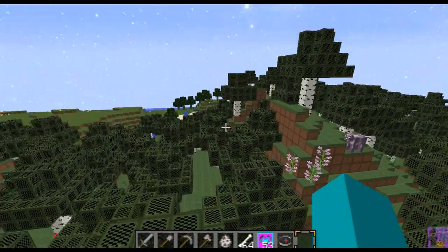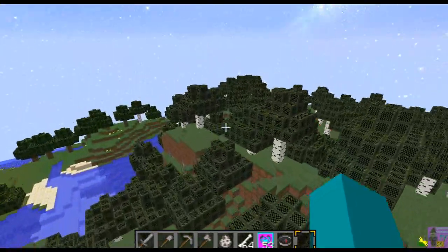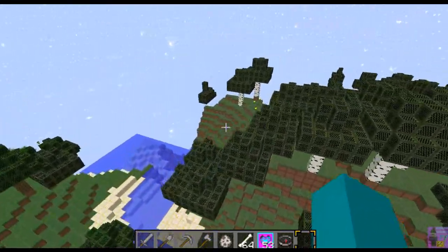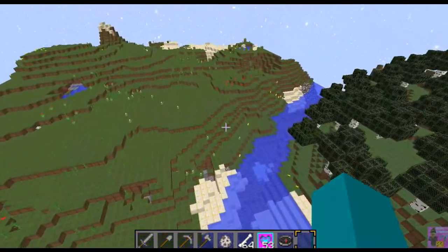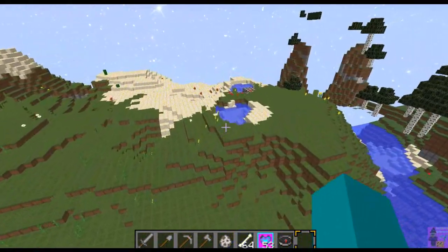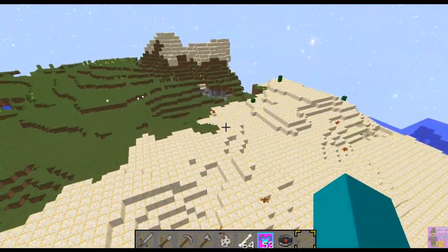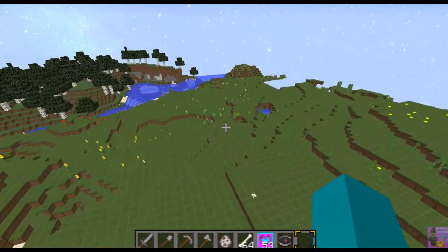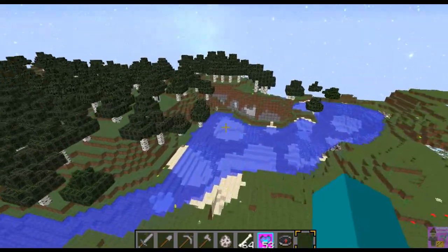I need to rebuild that desert temple and any other desert temples I see around here so they look more Mesoamerican — Aztec, Toltec, Mayan, that sort of thing. I don't want stuff that's out of character for the geographical area. Beautiful map, isn't it? I was just looking for seeds with mesas and this one was just perfect. It's actually got three temples real close to spawn and there's a village close to spawn — I won't show you where it is.